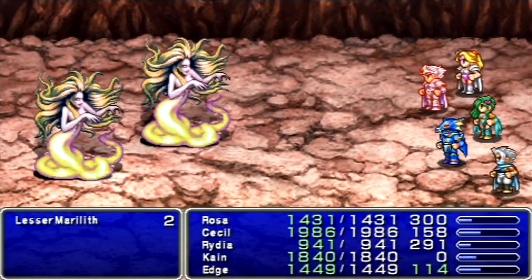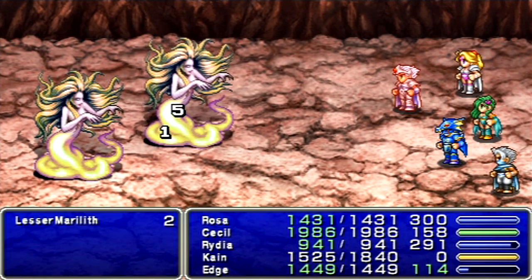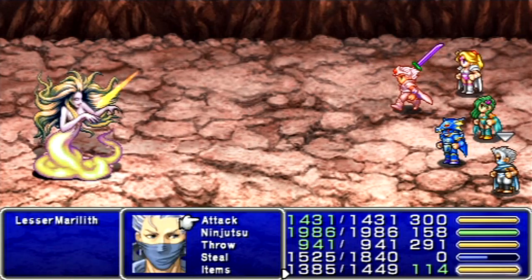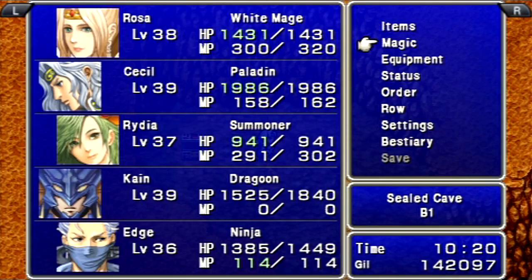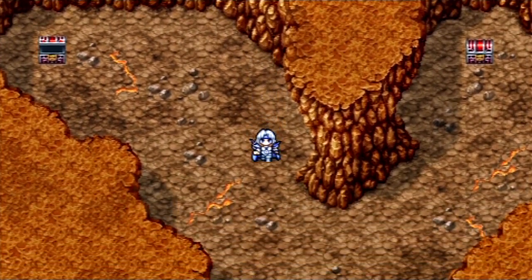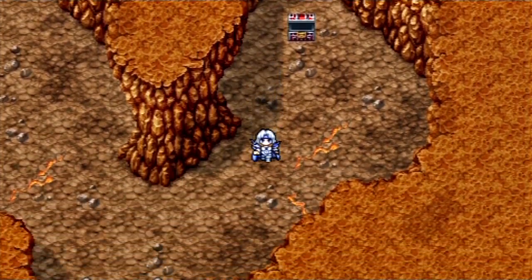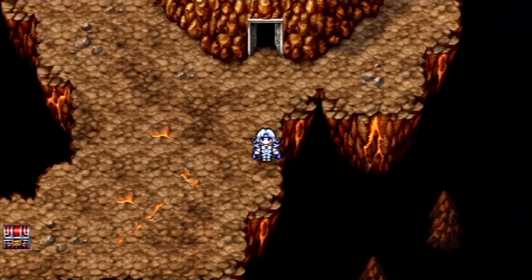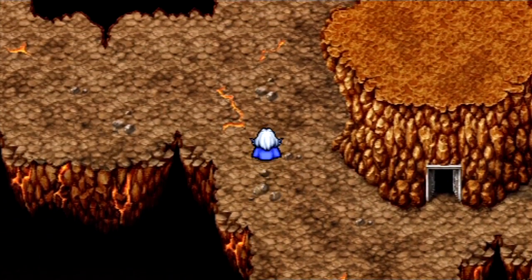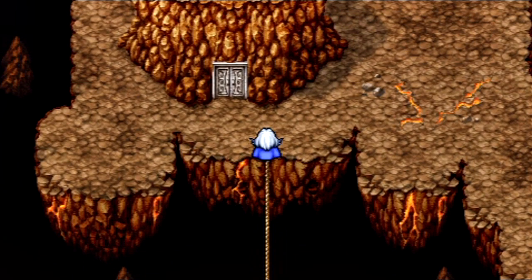Kotetsu. Okay, we got another new enemy — Lesser Marilla. Oddly enough, they are considered giant-type enemies, so if you have the Angel Arrows, that could work really well against these guys. You could also use Toad on them if you wanted to, but their HP isn't high enough to really warrant it. By the way, with the Defender on Kain — I know what you're thinking, viewers: don't you want a Spear on Kain so he deals double damage with the jump? In this game, that does not matter. Unlike Final Fantasy V, where you need a Spear to deal double damage with the jump.